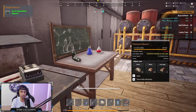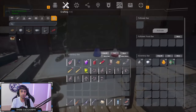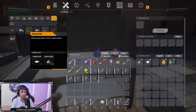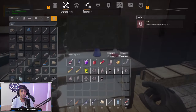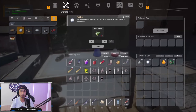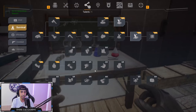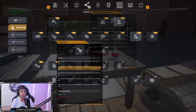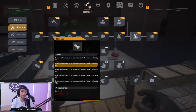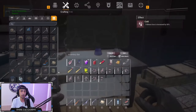Rubber you're going to craft on the chemist bench. At the chemist bench you craft all kinds of powder stuff, and you get rubber from plant mucus. A little tip: it's really hard to get plant mucus just by picking up plants. If you go to your talents under Survival, there's a perk called Herbalist that gives up to 10% more resources collected from bushes. Put points into that and you'll get more fiber and more mucus.